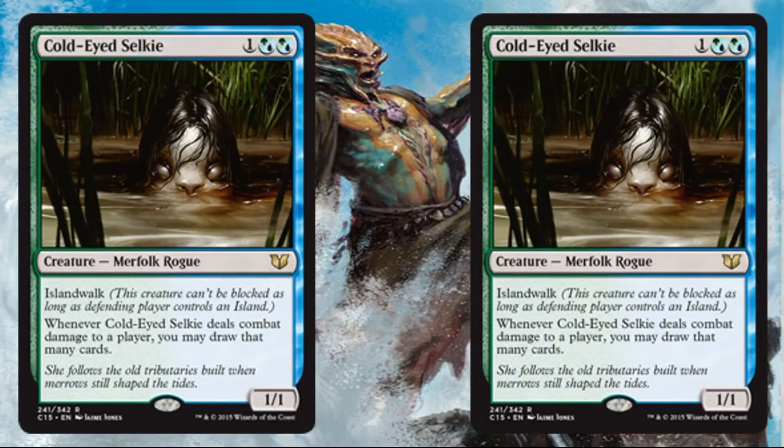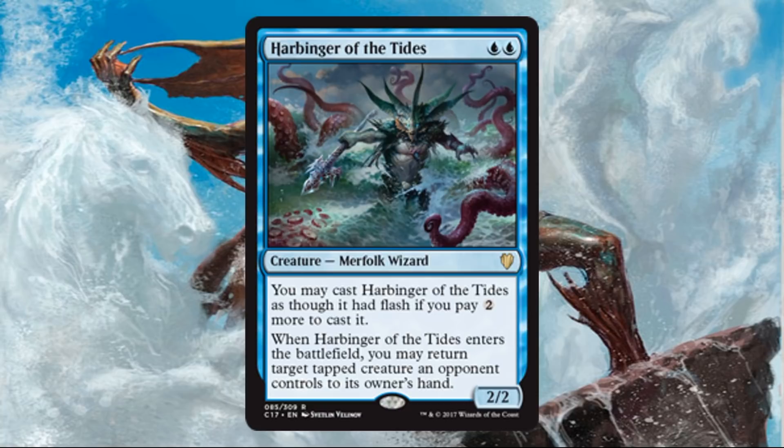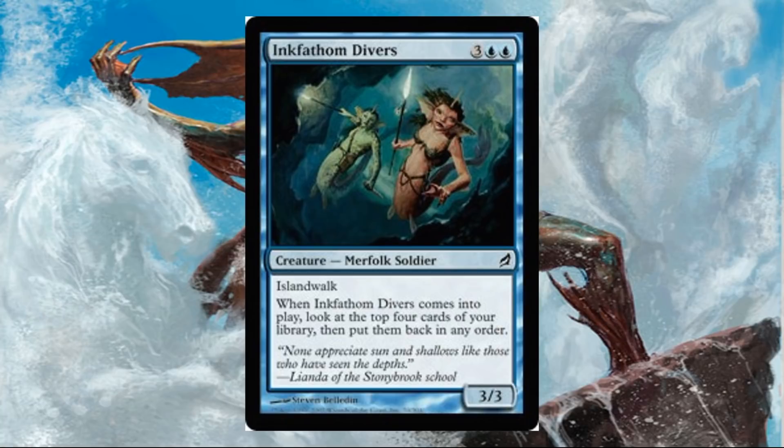You're going to get a couple copies of Cold-Eyed Selkie. Financially it isn't worth a whole lot, but it does see play in some modern Merfolk builds, so it's a nice inclusion if you don't have copies. Harbinger of the Tides is another card that isn't super pricey, but can see play in both Legacy and Modern versions of Merfolk. Inkfathom Divers is an Island Walk card — the idea behind this deck is getting Island Walk creatures out, backing them up with tempo plays and card draw, and attacking with opponents unable to block.